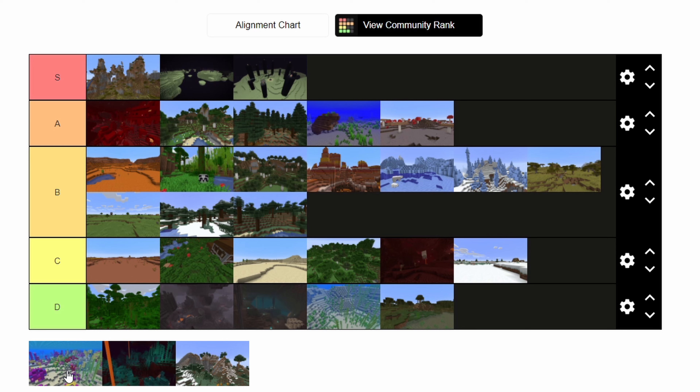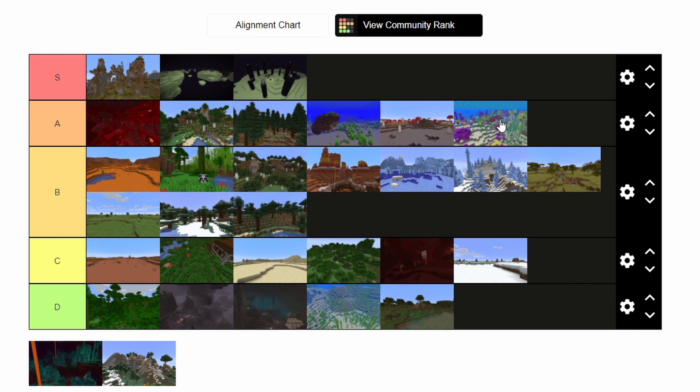Here we have coral reefs, the third to last biome on the list. It's a great biome — there are over 2,000 variants of tropical fish you can find. So if you're a collector, this is just the biome for you. It's a cool biome, though I wish the generation were different — it's not really coral reefy looking. But it's pretty, and the fish make it. With all the fish swimming around, the bright colored coral, and the tropical water, it's a great biome. I think it's an A tier.